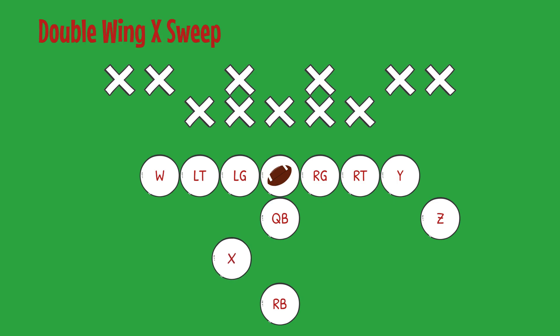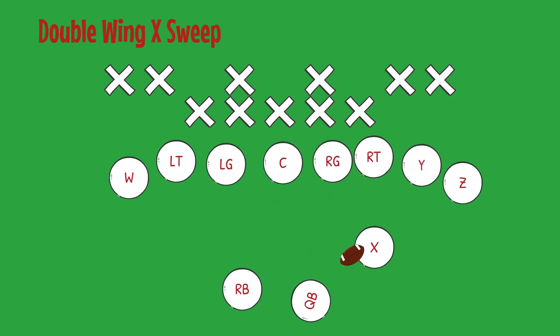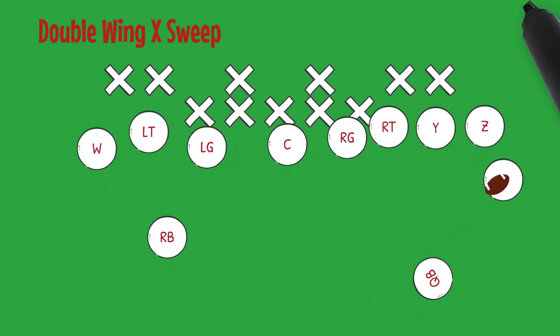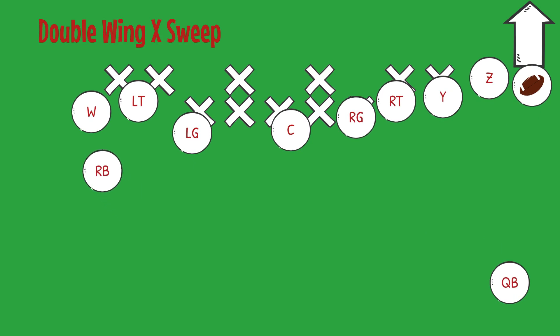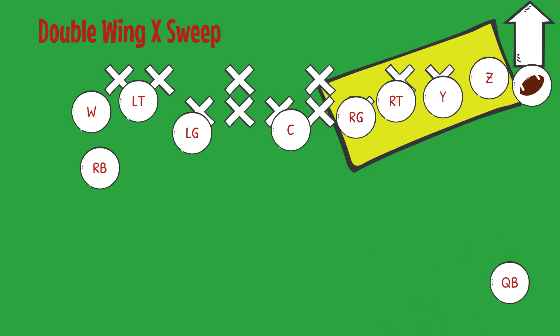Let's go over the next play: Double Wing X Sweep, and this time the receiver in motion will be getting the ball. This run is designed to get the ball outside as quickly as possible using faster receivers. As you can see, the play is set up exactly the same. The movements are the same from all players, but the only difference is who carries the ball. The X receiver will use his right guard, right tackle, and Y and Z receivers to get chunk yardage to the outside.